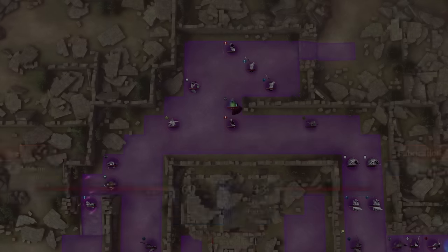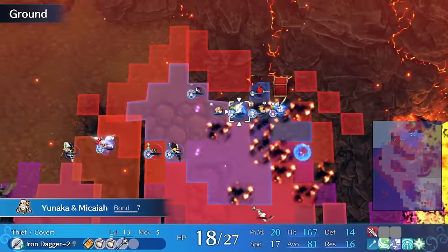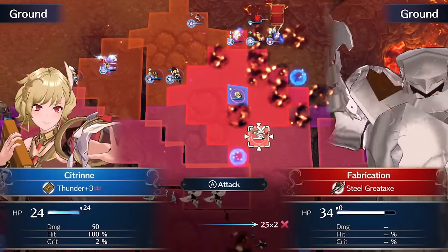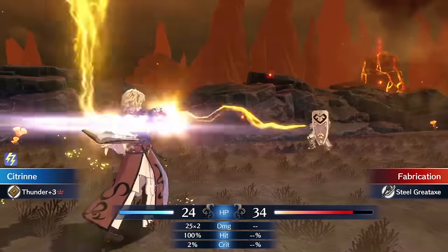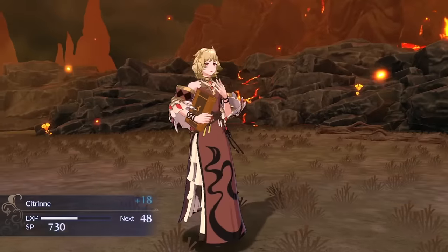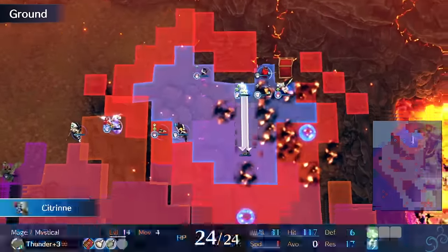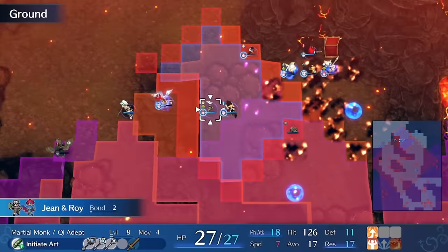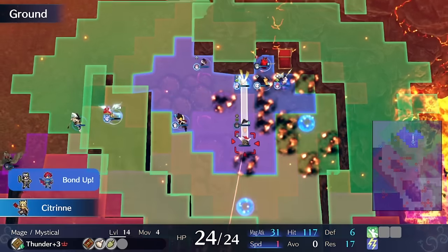So those are Citrine's main two builds, but there are a couple others I want to touch on. Perhaps the Citrine build you hear the most about is Dire Thunder. Dire Thunder is a skill from Olwen's Bond Ring that makes you attack twice with a Thunder Tome each time you initiate combat with it. This build is really popular because it takes advantage of Citrine's strength of having a massive magic stat and bypasses her weakness of unimpressive speed. So you could forge a Thunder Tome up to plus five, slap an Ike engrave on it, and Citrine will be sitting on zero speed but she'll still double and apply her big magic stat twice per attack.